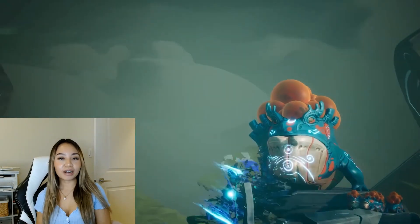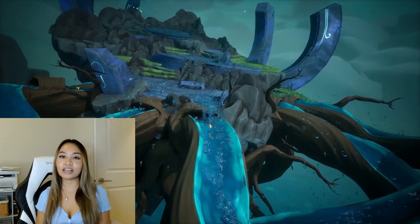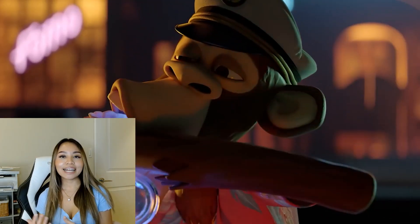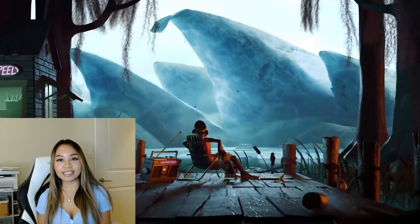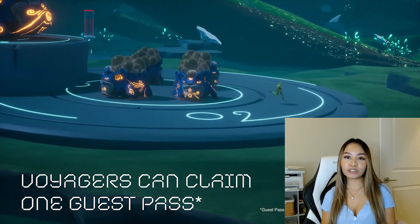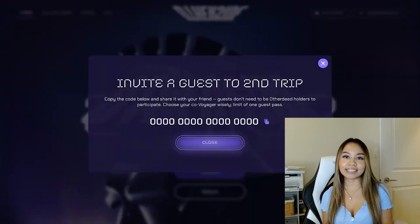There are new environments to explore, some updated mechanics to test out, and a few fun surprises along the way. Other Side is a gamified interoperable metaverse currently under development, and Otherdeed holders, or Voyagers, have the opportunity to attend the second trip. Voyagers can claim one guest pass — prior to the trip, Voyagers can claim a unique code generated for you to share with your guest.